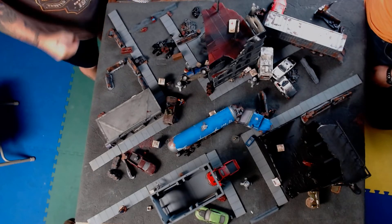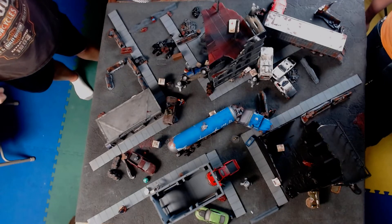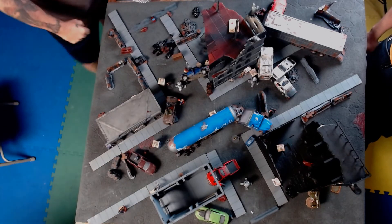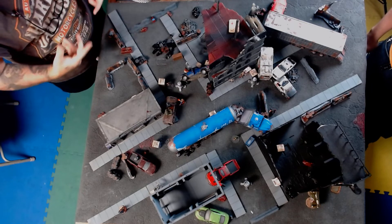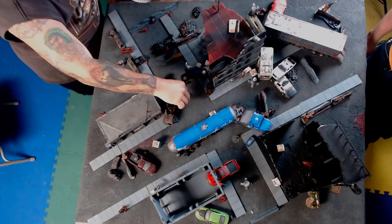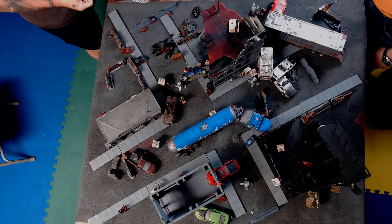Nate tries to focus to get his gun back — fumbles again! The fumble on a mind check doesn't seem to do anything specific. As discussed, we're just trying to get the flow of the game and will correct refinements later. That uses Nate's whole turn. He has only two dice for the check, even with a 40% chance on each it's been unlucky.